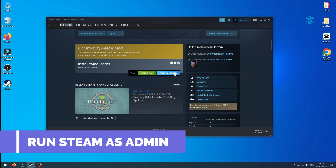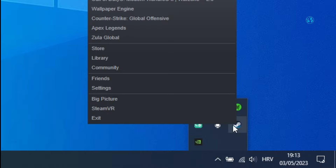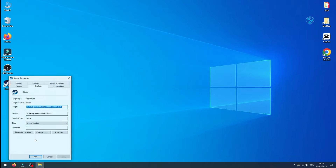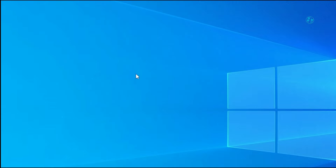Next, what you can do is to run Steam as admin. First, you need to close Steam completely. Then, right-click on your Steam shortcut and select Properties. In the Compatibility tab, check the box where it says Run this program as administrator. Click Apply, then OK, and then test the game.